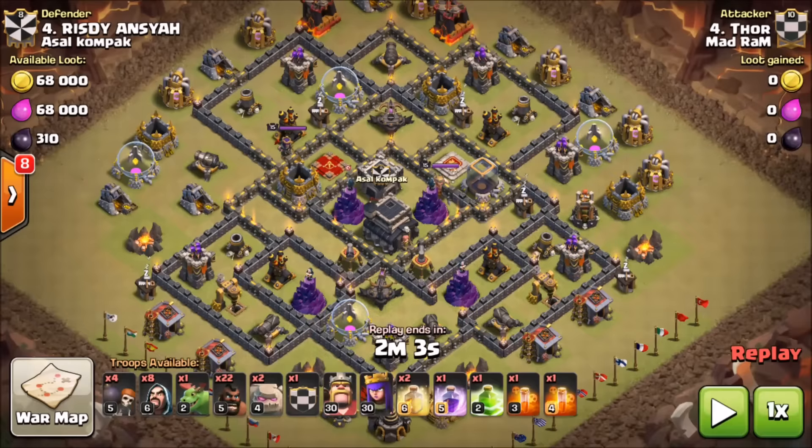Next up we have Thor going up against a near-max defensive Town Hall 9 base. Thor has the hero advantage but the defenses are close to max. He's got two golems, 22 hogs, eight wizards, four wall breakers, a baby dragon, bowlers in the clan castle, and again two heals, one rage, one jump, and poison spells - very consistent spell composition.